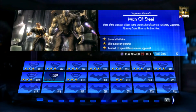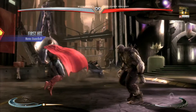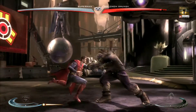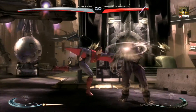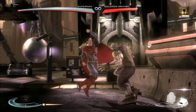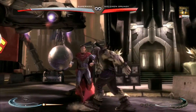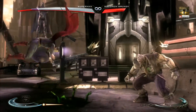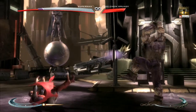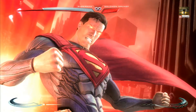The next mission is called Man of Steel. It's against Grundy, Black Adam, and Doomsday as well. You've got to defeat them all, win using only punches, and connect ten special moves like the Cyborg one. Do two separate runs: the first one, only use punches — use square, square, triangle or triangle, triangle, X, whatever you want. Defeat them all for that run. Then the next time, connect ten special moves against one opponent. Pretty sure the super move counts as one because I can only count nine in this video — but check it out for yourself and let me know. If you do all that, it will be mission complete with three stars.